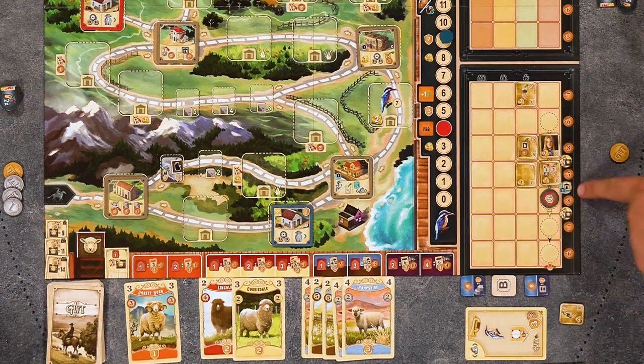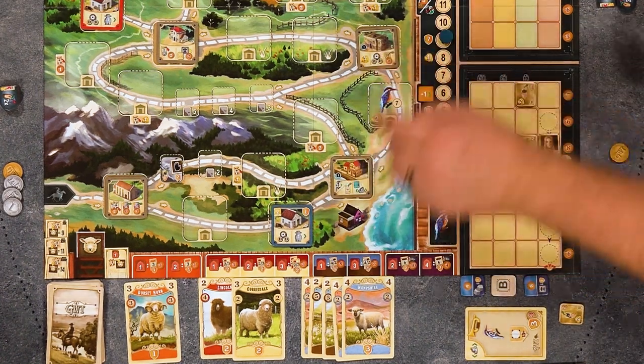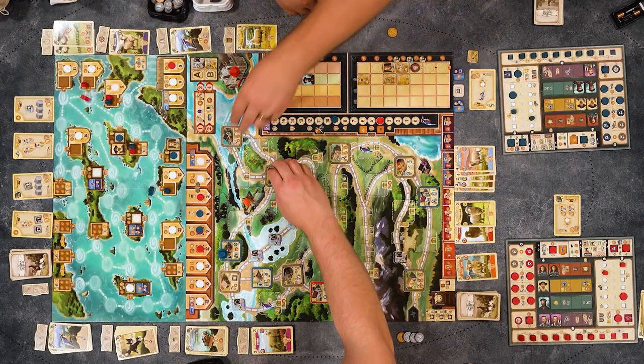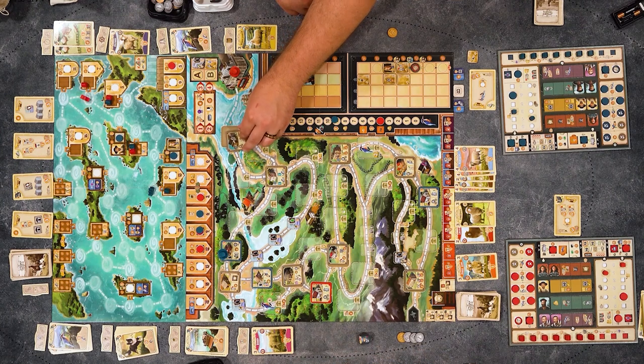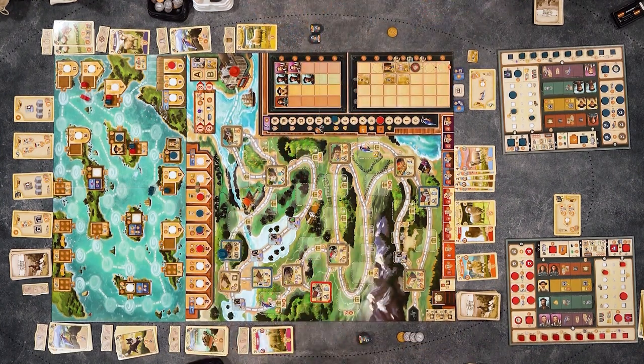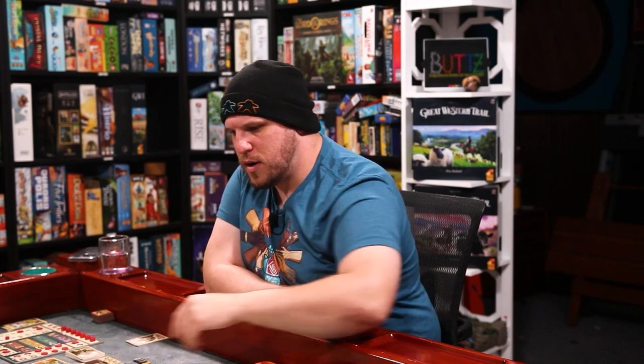We've hit the midpoint in the game. We have a number of buildings with a one on them, which you would have seen in the overview — they're going to flip now to their two sides. These four right there will flip.